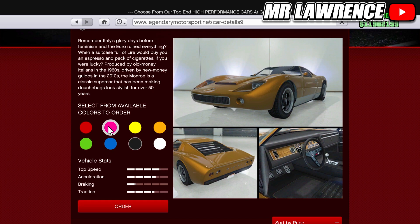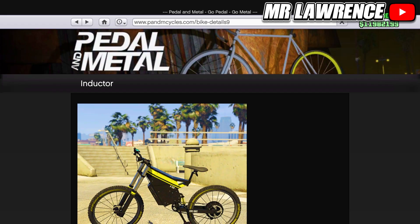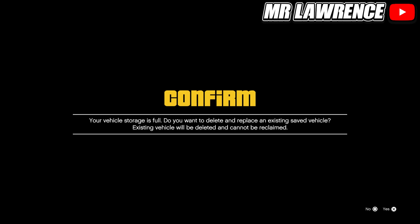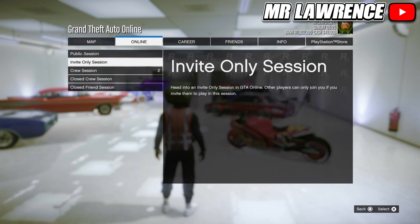Now click on the history icon — the clock — and go back to the bike details on that site. From here you can order the bike in any garage. I will now find a new session, as that's faster than waiting until the bike arrives.